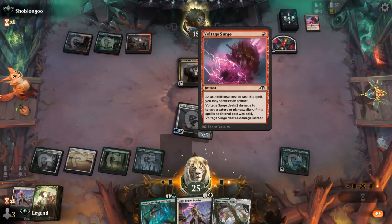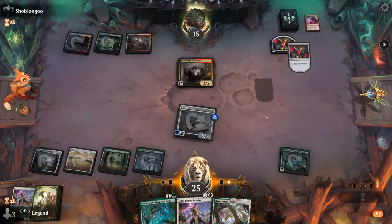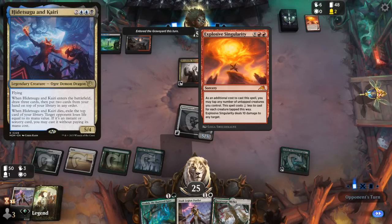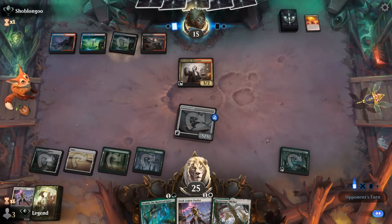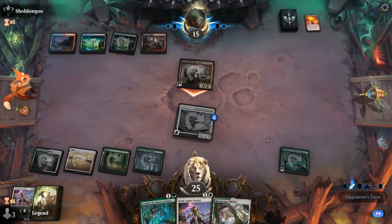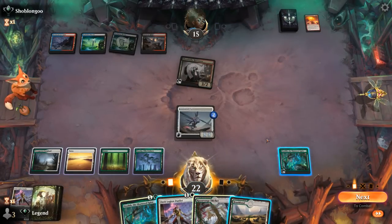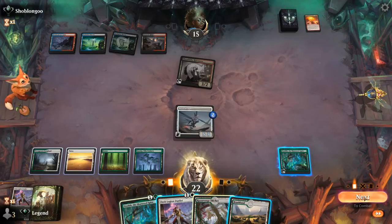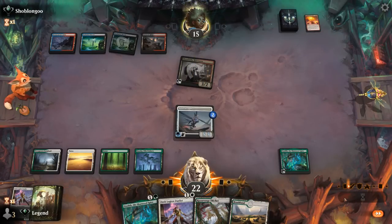Opponent did not have another Voltage Surge, which could have dealt four damage to the Seraph before it picked up +1/+1 counters. Opponent discards Explosive Singularity — this is a Hidatsugu combo deck looking to deal 20 damage in one hit. But we already gained five life, so they'll need a bit more damage. We stick to the plan: Duelist, then put counters on it. Seraph goes for lifelink once again — we'll see if they have an answer this time.